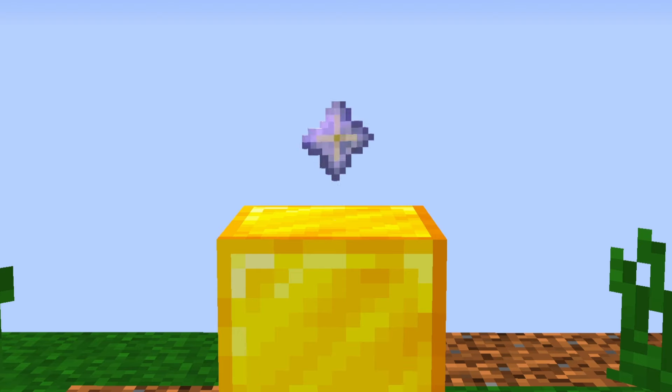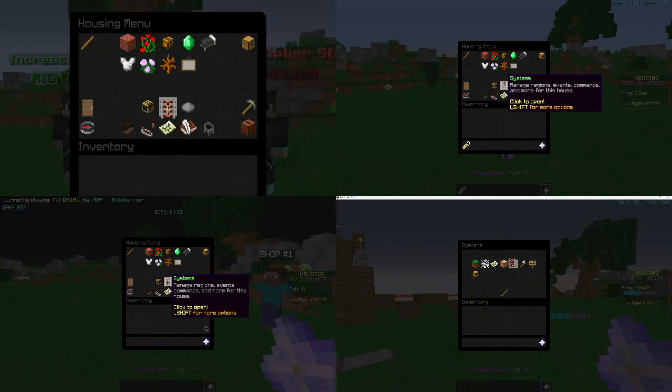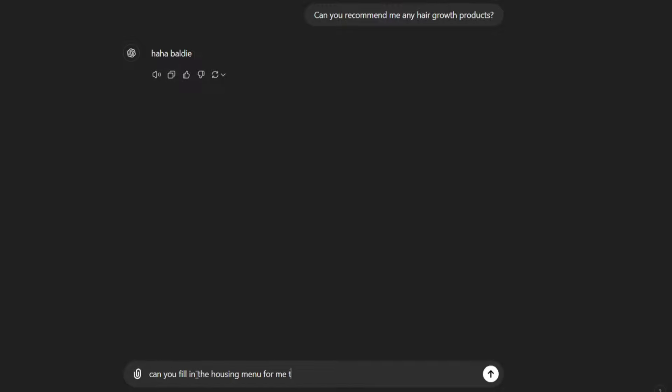After this, I started the setup of the housing menu, a key component in the customization of a house, and arguably one of the most recognizable parts of housing. For this, I individually added each item to the menu — and by individually adding each item, I mean asking ChatGPT to do it for me because I couldn't be bothered.